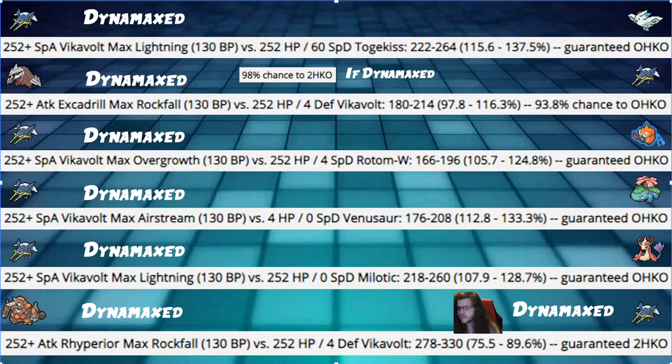If Vikavolt is dynamaxed, Excadrill has a 98 percent chance to two-hit KO. We don't threaten an insane amount of damage back — energy ball does around 50 to 60 percent to a dynamaxed Excadrill — that's why you want Conkeldurr to threaten those. Next, max overgrowth into Rotom-Wash at the most common spread of 252 HP and 4 special defense: we hit 105 to 124 percent, threatening a guaranteed OHKO if it doesn't dynamax. If it does dynamax, it's a two-hit KO. Boom, we just kill it.